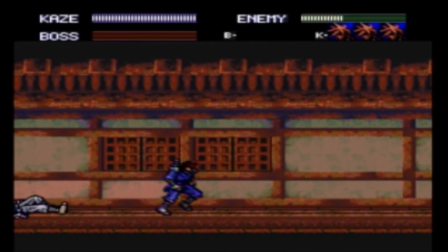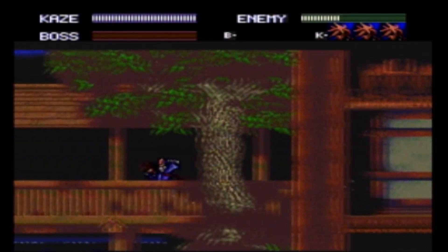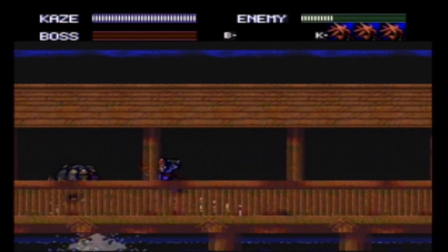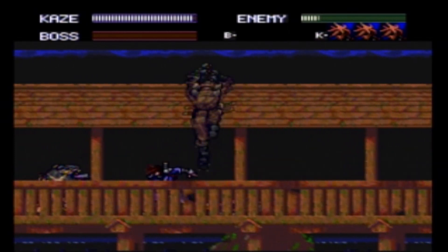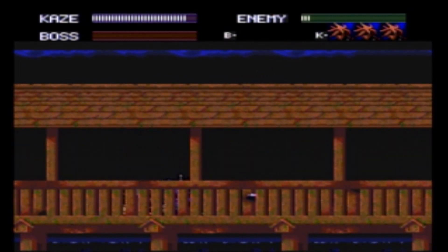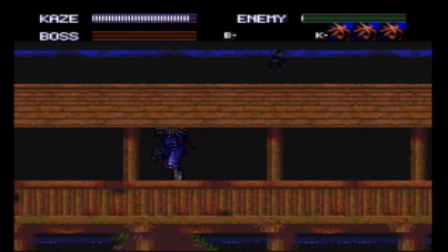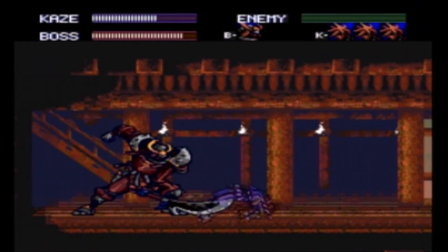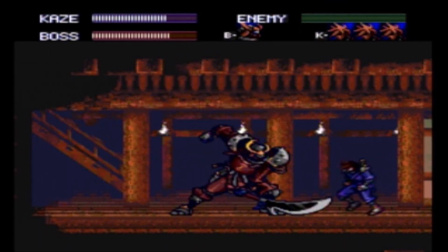The best way to describe the gameplay in Kaze Kiri is that it's kind of like Revenge of Shinobi, except take out all of the platforming elements. It's a very basic, straightforward hack-and-slash game where you have to defeat a certain number of enemies in each area before you can move on to the next area or to a boss battle. When you're in range of enemies, you can hack away at them with your sword, or you can throw ninja shurikens at them from a distance — but throwing shurikens takes a little bit off your health. If you go long enough without taking damage, your health replenishes automatically, so there are no health power-ups of any kind in this game. In fact, there are no power-ups in this game at all.